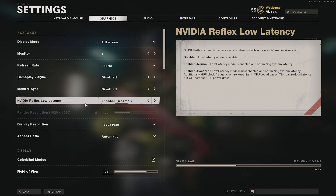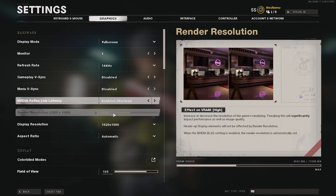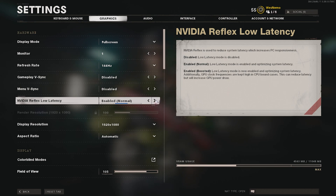NVIDIA Reflex Low Latency is a newer feature that reduces system latency, allowing your game to respond quicker by enabling fast communication between the game and the GPU. I personally recommend the Normal setting. Boosted keeps GPU clock frequencies high in CPU-bound cases, but Normal is what I've found gives the best result. If Boosted works well for you, definitely use it.